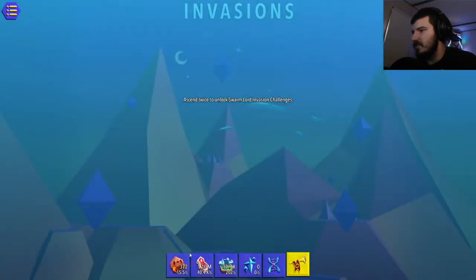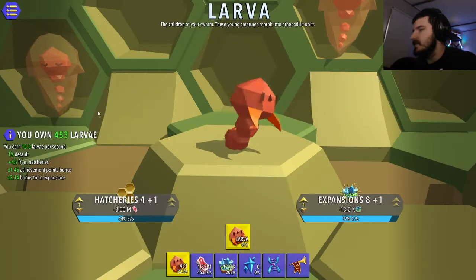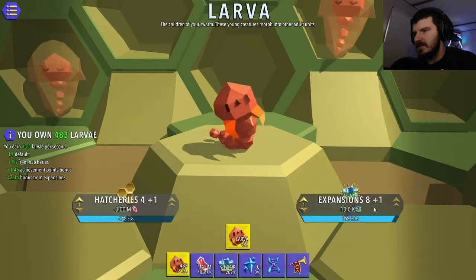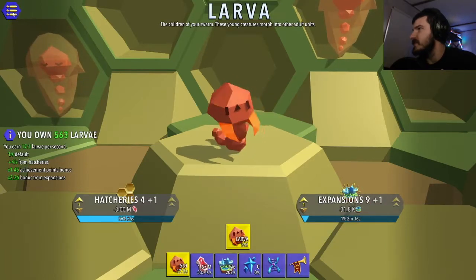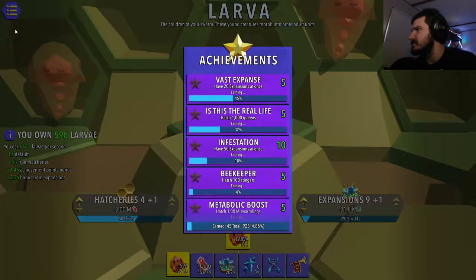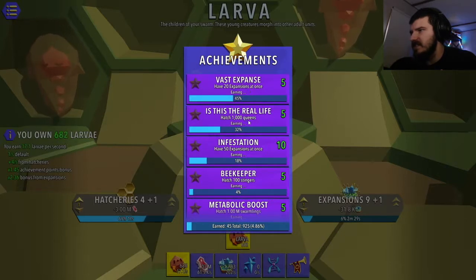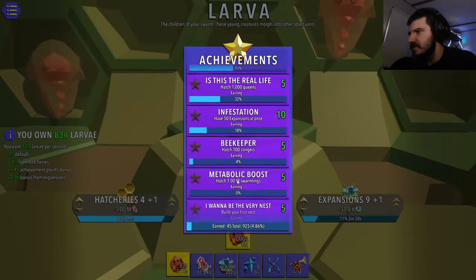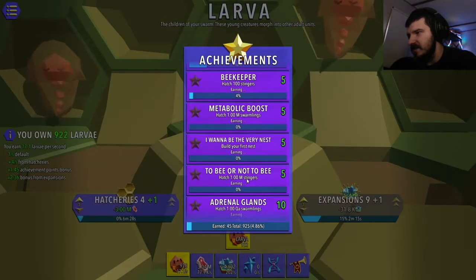Ascend twice to unlock swarm lord invasion challenges. Let me get this one as soon as it upgrades. What's up in the achievements? Have 20 expansions at once - we're working there. Hatch 1,000 queens. Have 50 expansions at once. Hatch 100 stingers. Hatch a million swarmlings. Build your first nest.